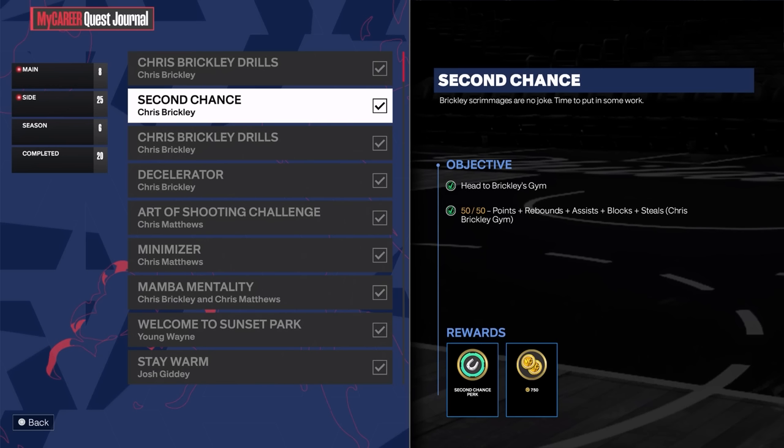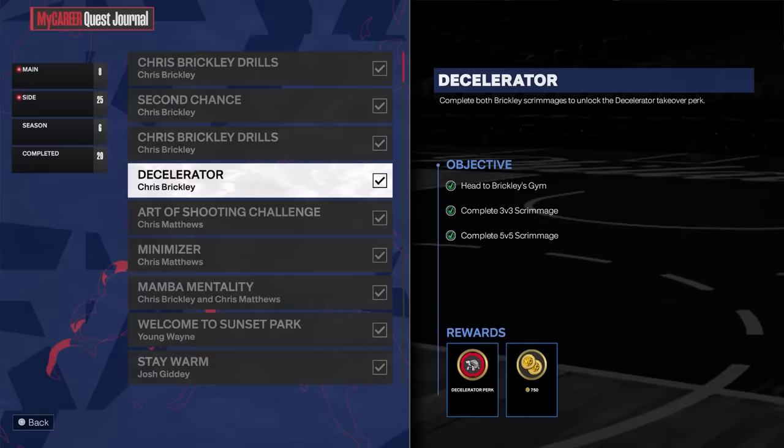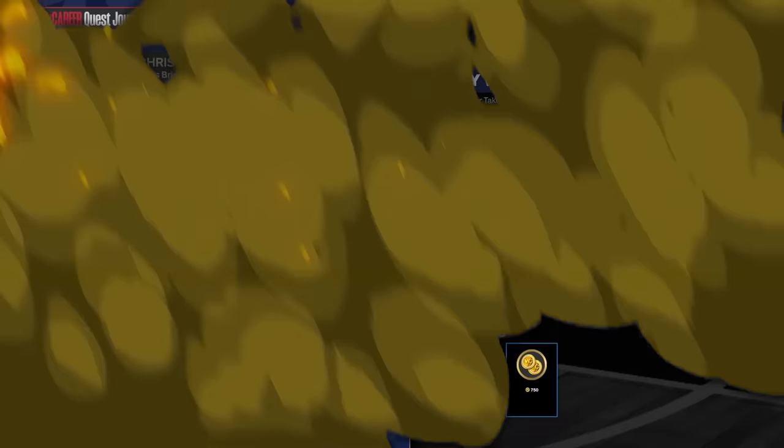You can keep making new builds to get access to Brickley's gym and complete those 50. If Brickley's gym is closed, make a new build, play the 3v3 or 5v5, then delete that player, make a new one, and keep doing that until you get the 50 for second chance. For the decelerator perk, same thing — complete the 3v3 scrimmage during the week and the 5v5 on the weekend. You don't need to win, just complete them.